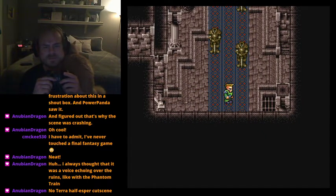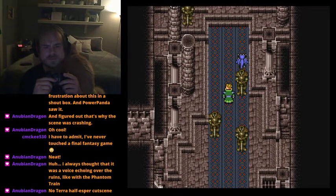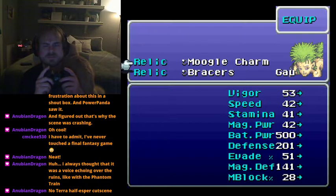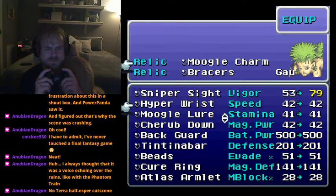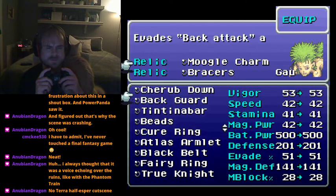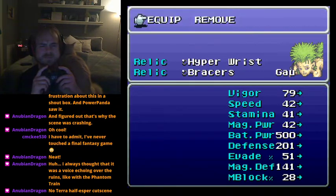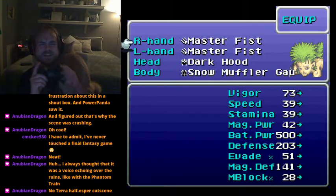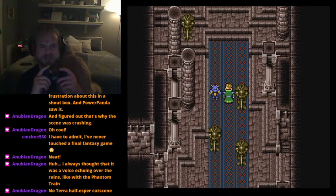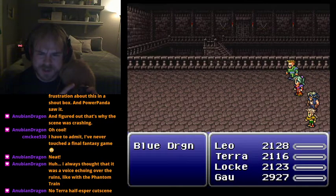When you talk to the queen, Terra is going to say 'love between a human and an esper - is it possible?' And Leo's going to say 'yes, I've seen it before.' He'll talk about how he became a Neck Knight - a Templar knight - and it has to do with a friend he made back when he was a cadet soldier guarding the jail. That scene isn't finished yet, so we'll keep that secret for now.